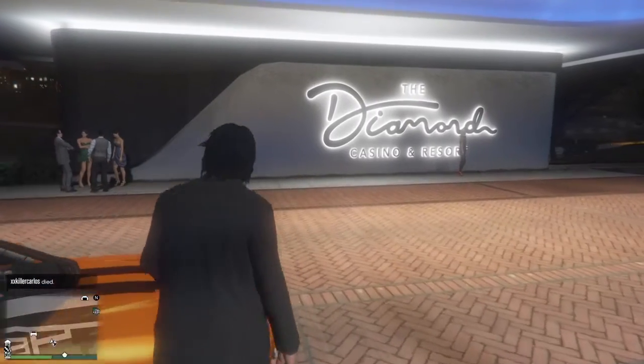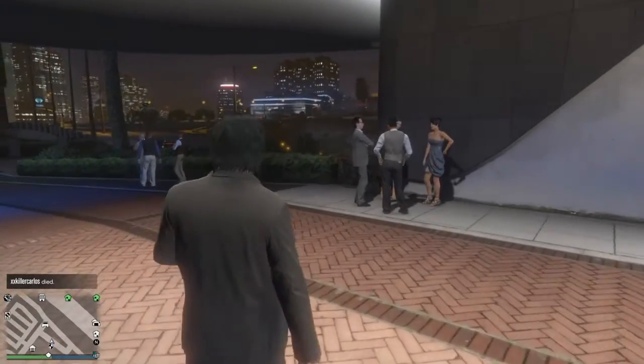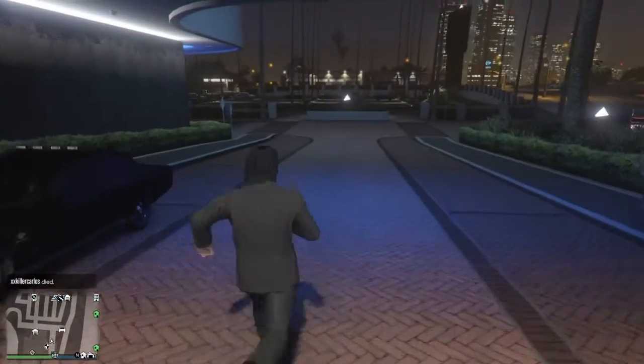25% off the Vapid Winky, which is the jeep that was released thanks to the Perico Coyote heist — the new heist. We also have the Vapid GB200 for 40% off, the Vapid Karakara and Vapid Karakara 4x4. And we also have 40% off the heavy APC as well.